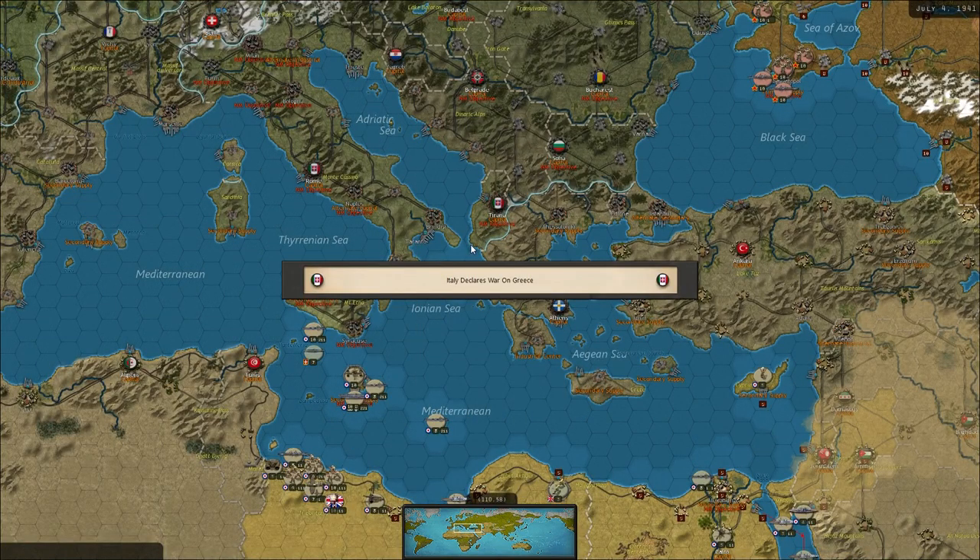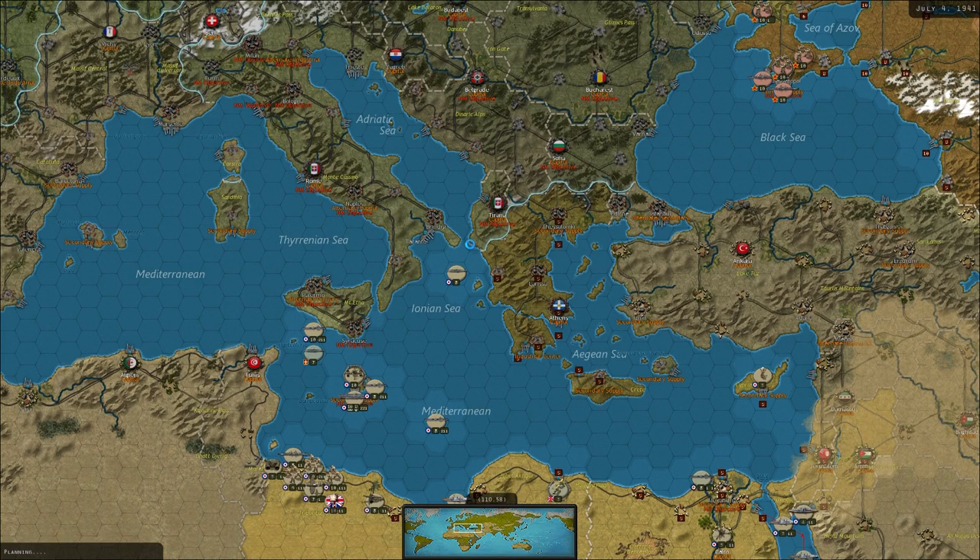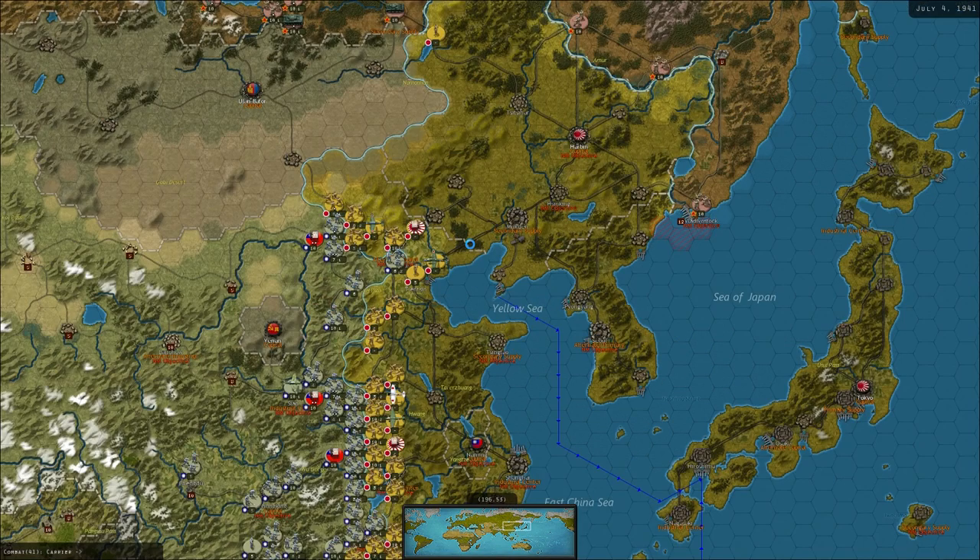Italy now declares war on Greece as we expected they would do. So we've got to delay the Germans and Italians in Greece for as long as we possibly can. We're going to try and land a British unit in Greece to help out.